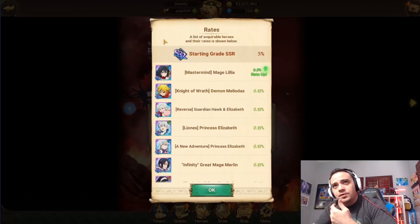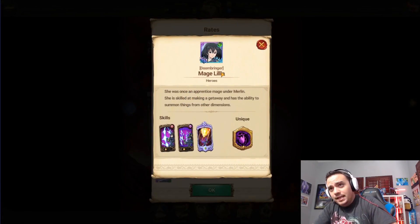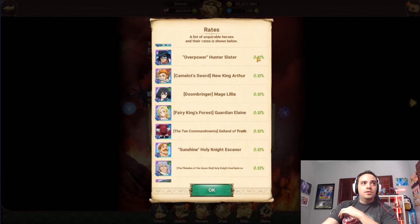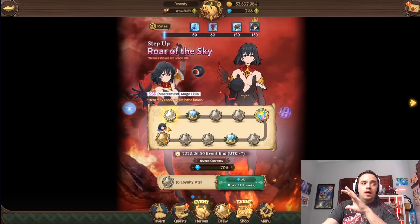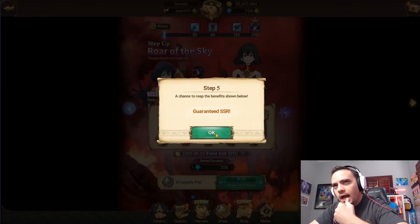Green Lilia is also on the banner as well. Like I said, guys, and I say this every video, every unit comes back. Don't overextend yourself chasing one unit. However, this unit is guaranteed at a certain step, so I will be summoning - hopefully not all the way to the end. If I pull Blue Lilia before that guaranteed step, I may stop.